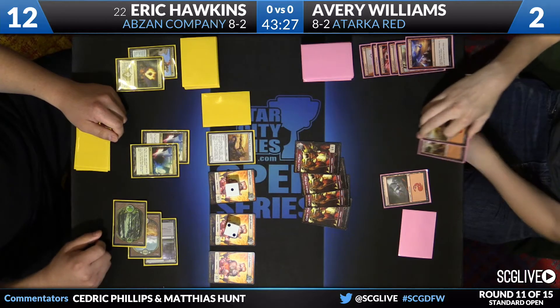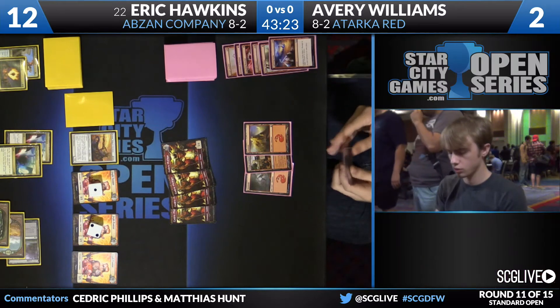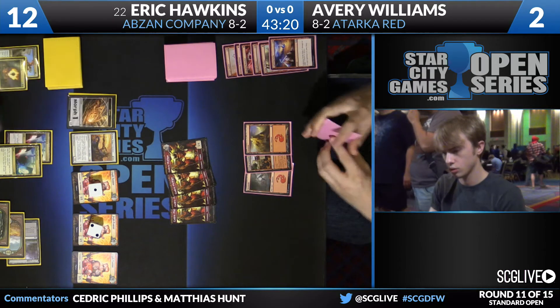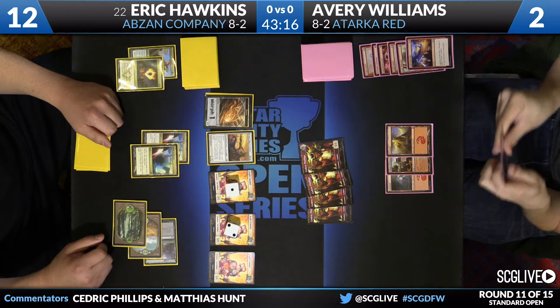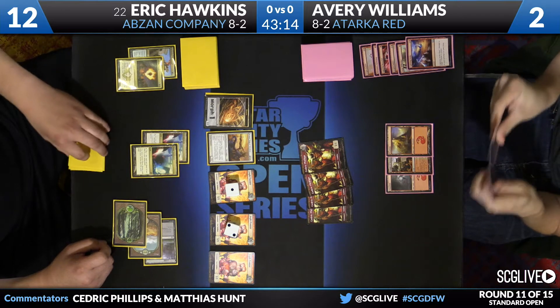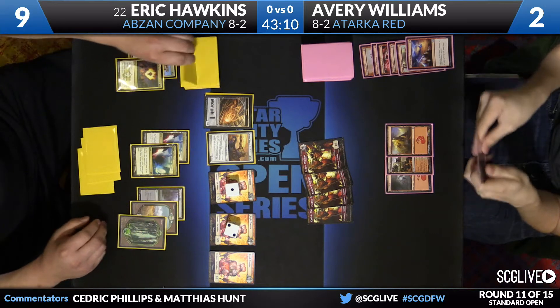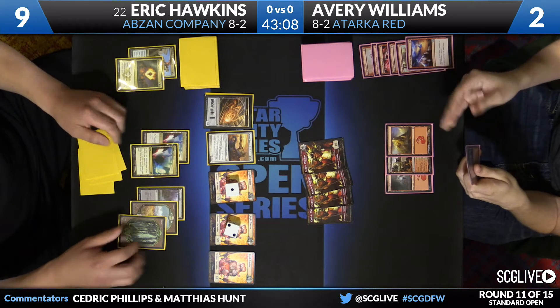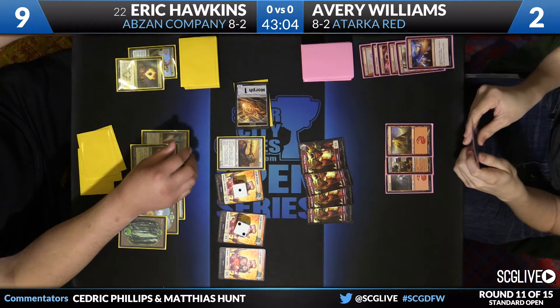This is new-ish — don't see this very often. I'm not sure Avery's going to beat it. I would be surprised if he's able to beat this. Everything he's trying to do is around an Atarka's Command, and he just keeps losing creatures. I mean, I'm not saying his blocks are incorrect — I think everyone would make the same blocks. Yeah, you can't just let Hawkins get free 1-1s. He has a copy of Lightning Strike, it looks like.